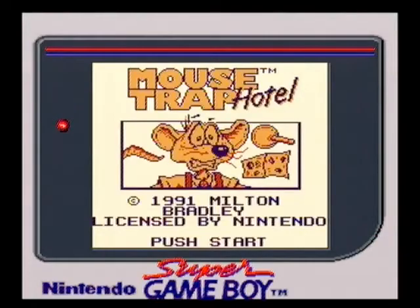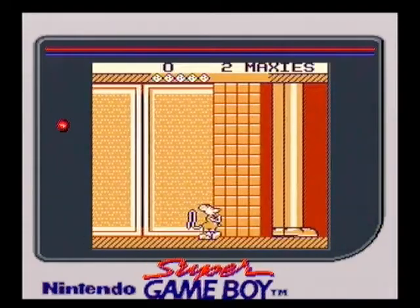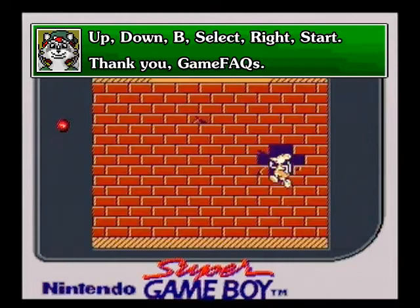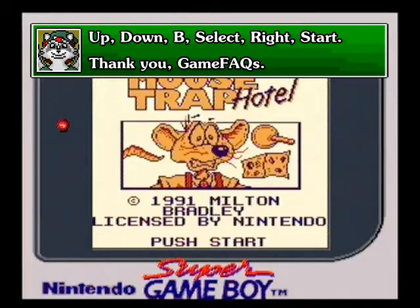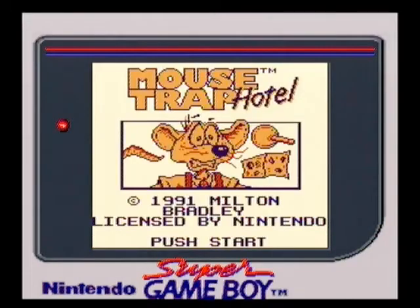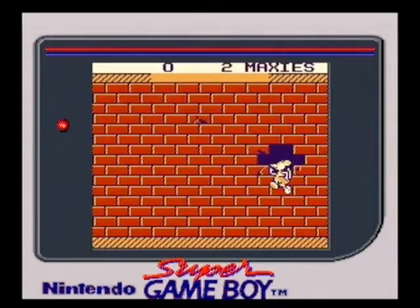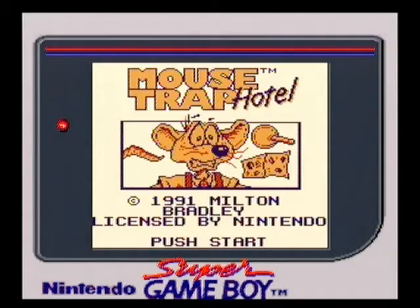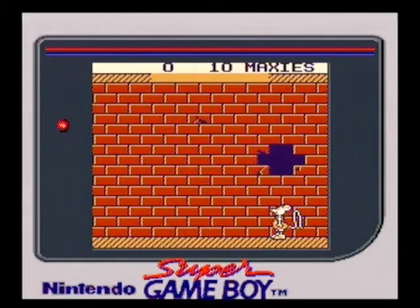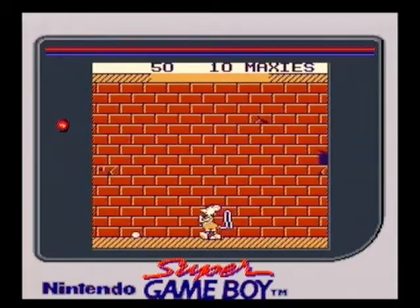You know what, totally going to input that code. The code is — well, first I'm going to wait for that — so I can get to the title screen: Up, Down, B, Select, Right, Start. That didn't work — try that again: Up, Down, B, Select, Right, Start. Hold on, that is the code; it's worked before. I pressed a button wrong. Alright, there it was — I don't know what I was doing wrong, but hey, it also puts my tail at full length. Awesome.